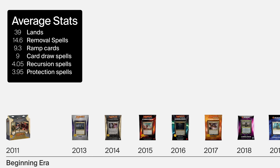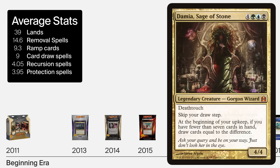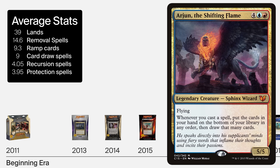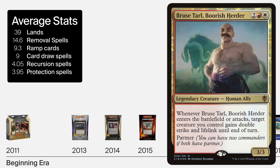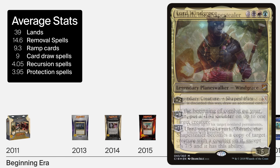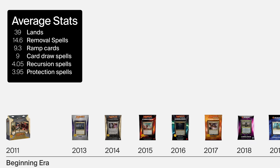These decks were built like control decks. They played the long game with heavy interaction, but famously didn't accelerate into their endgame quickly. They represent the issues most players assume from pre-cons: too many lands, not enough ramp, and just not really getting there.